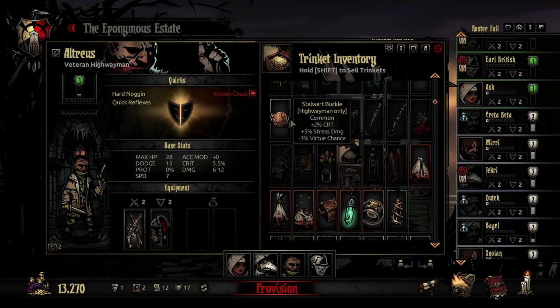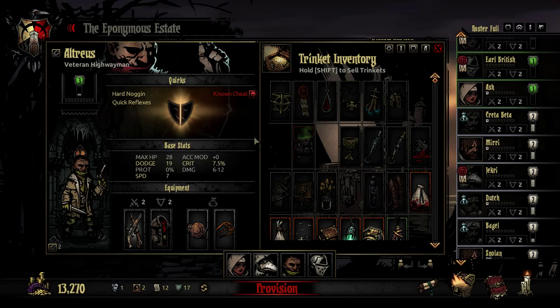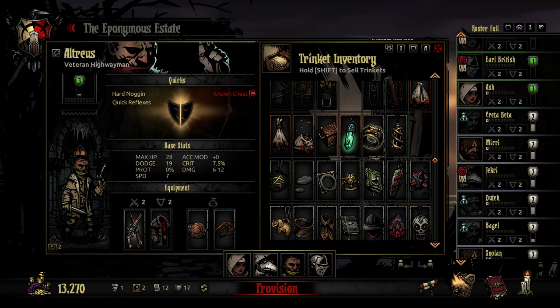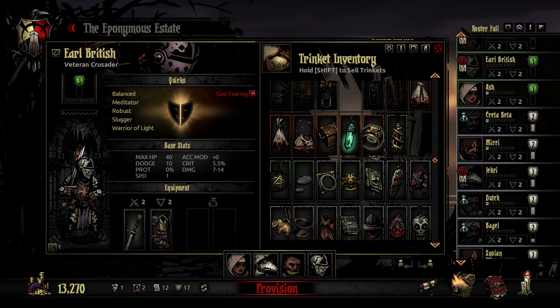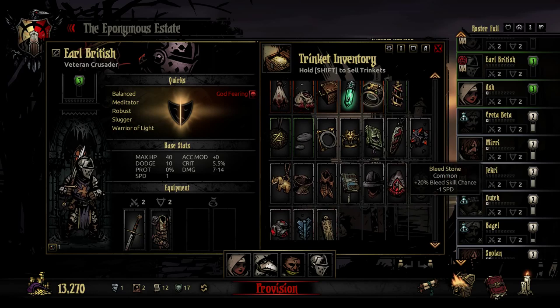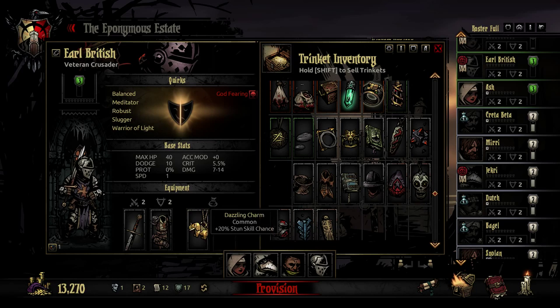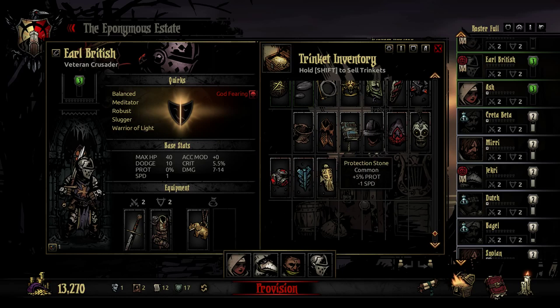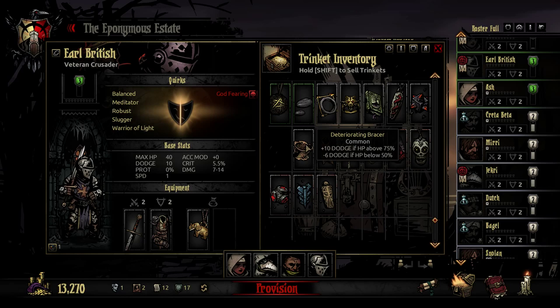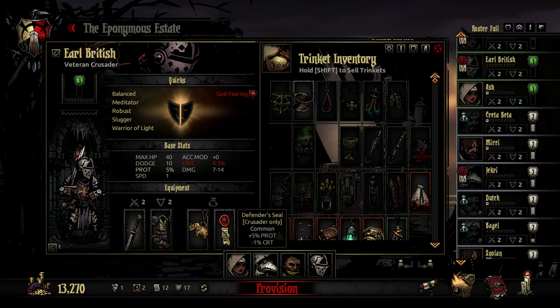This joker here — we have more crit, more stress damage, and less of a virtue chance. Trap disarm, dodge — that's basically buffing quite a lot. I don't expect too much stress, but in the ruins we get a lot of those creatures that are specifically stress-dealing. Stun skill chance is probably good. More HP at less speed? I'd like a speed buff actually. Plus 10 dodge if HP above 75% — probably go with that. Is it better than dodge? It's permanent, so there is that. We'll go with it.